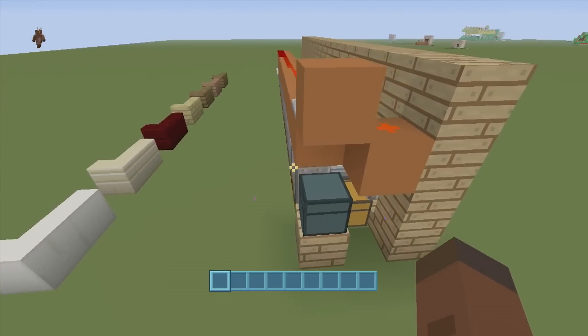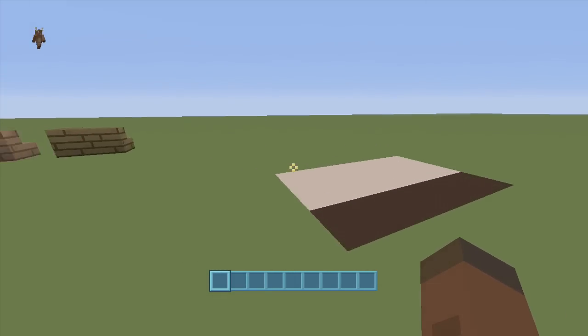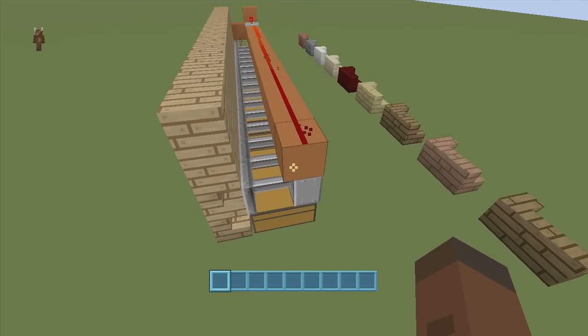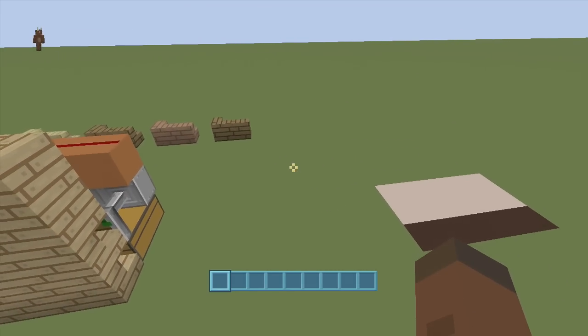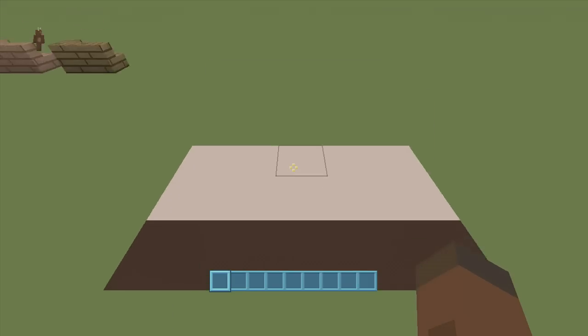This is a very simple build. Right here we're going to make it four wide — you can make it as long as you want. As long as you add a repeater up top, you can stretch it as far as you want and take up a whole house if you want. We're going to need a five by three spacing and we don't have to dig down at all.